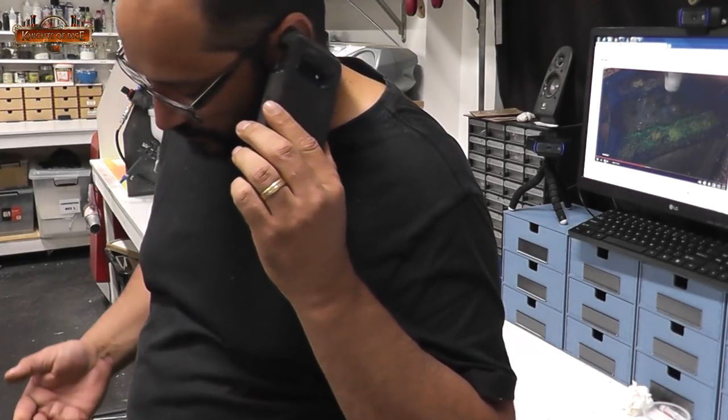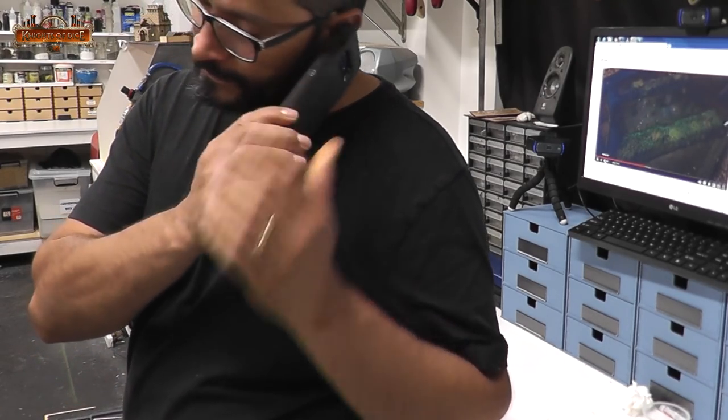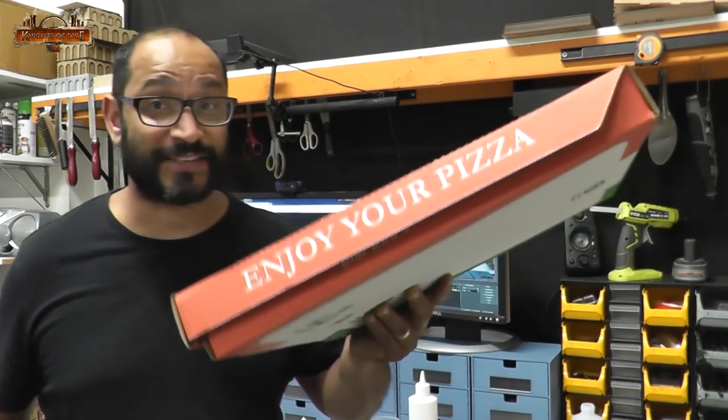Good evening. How are you? Good, thanks. Can I order a pizza for delivery? It's just gone 9:35. I've just begun assembling the next building. Here's my pizza. Thank you. Now I've got a big pizza so I've got some for later, but I'm probably going to eat it all now. Anyway, it's just gone 9:35 and I've just started assembling the 13th building.